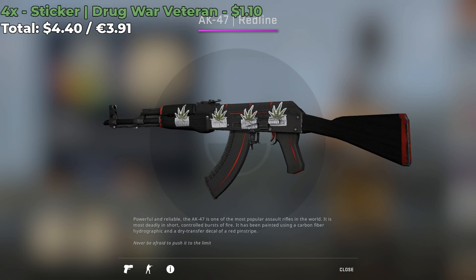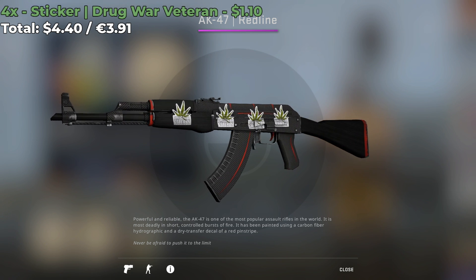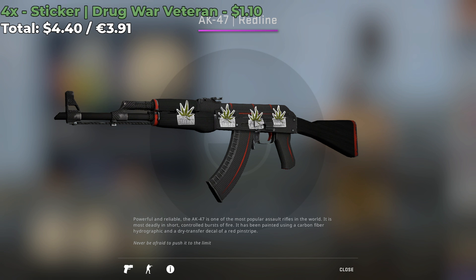We have 4 Drug War Veteran stickers, each costing around $1.10, for a grand total of $4.40 to create this sticker combo. It looks pretty decent, and if you scrape it a little, it'd probably look even better.